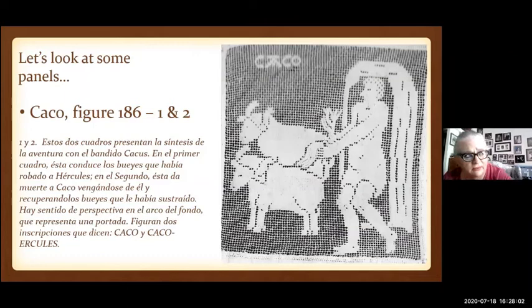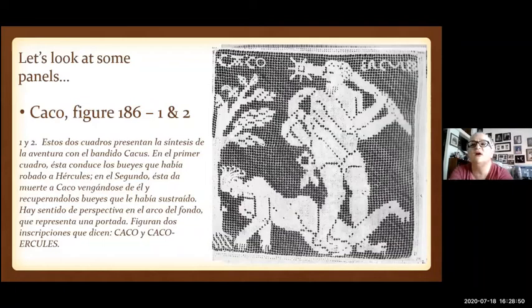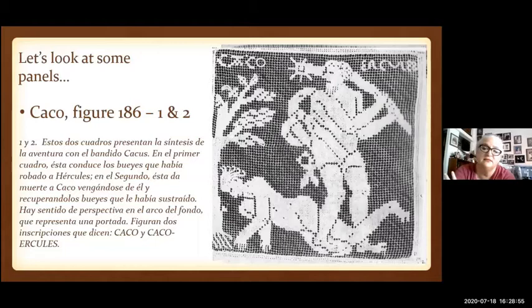The arm is coming down as Cacus grabs the cows from the herd that Hercules was pasturing. While Hercules slept, the bandit or monster — depending on which story you read — grabs the cattle by its tail and marches them backwards so it looks like the cattle is going the other direction. This is mostly linen stitch, but you do see some of that darning stitch — like in the tails of the cows — and his name is done mostly in linen stitch.